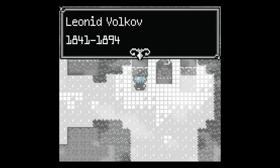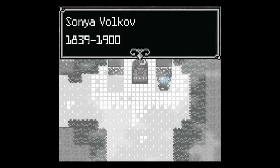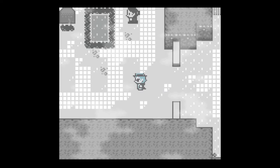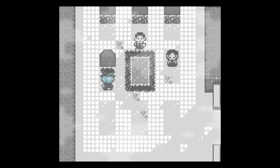Exploring gravestones: Leonard Volkov, 1841 to 1894 — probably an ancestor, founder of Volkov Mansion along with Sonia Volkov. The Volkovs have a long history judging by the dates on every tombstone. Nicholas Volkov, 1932 — the body we'll bury here once the investigation is over.